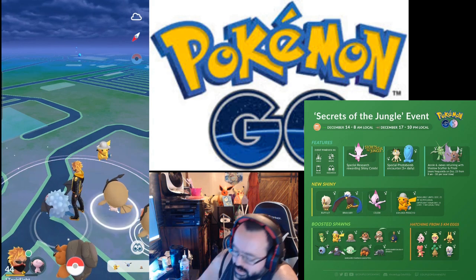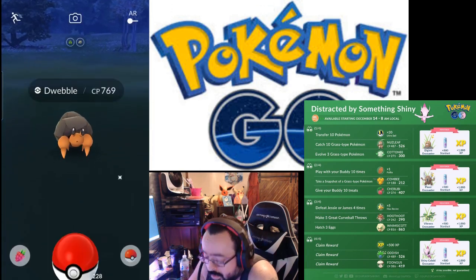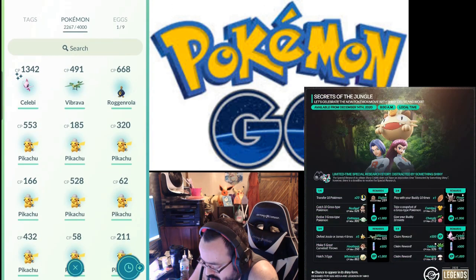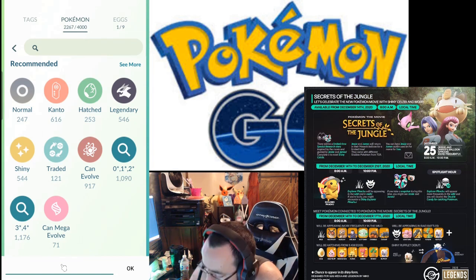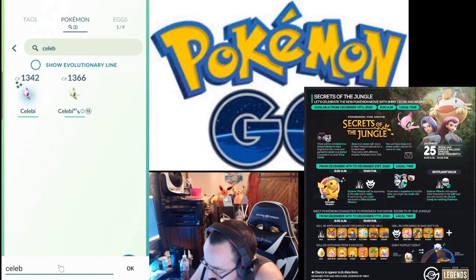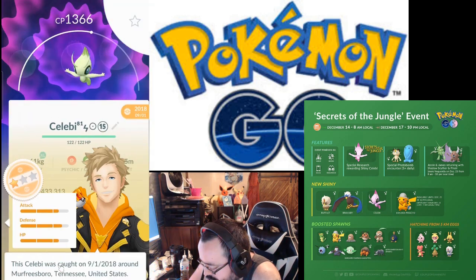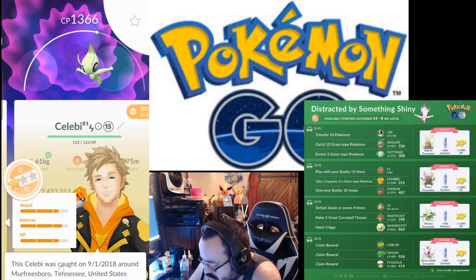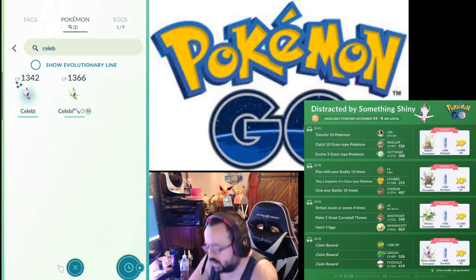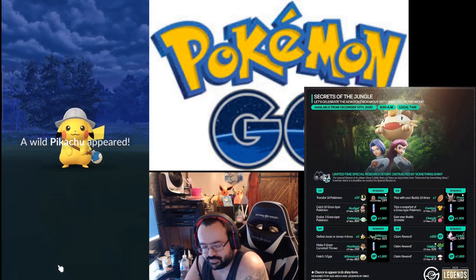The event's not all that bad from beginning to end. The main draw is the shiny Celebi, which I have. Comparing both of mine — my non-shiny is a bit better. But what can you ask for from a research task? It's never going to give you great IV ones.